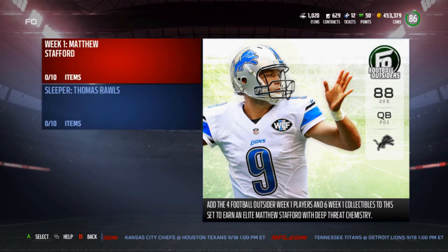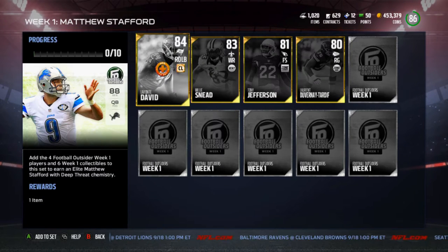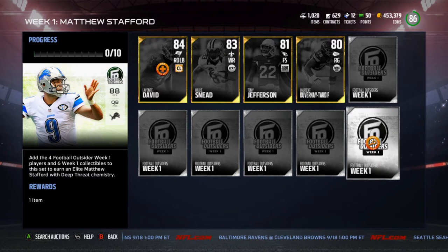The big complaint everybody had is that Stafford already just got a new card — the 87 overall puzzle piece one. While it is annoying, I do believe Football Outsiders makes their picks completely independent of what cards have already come out. So now, in order to do the collection, you still need the week one Football Outsiders — all six of them.